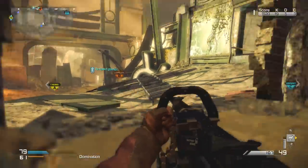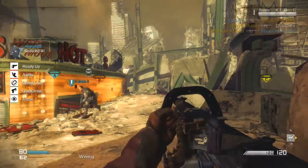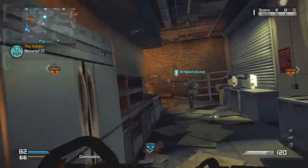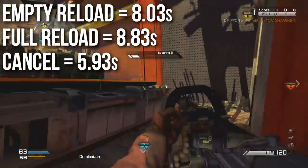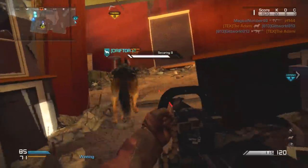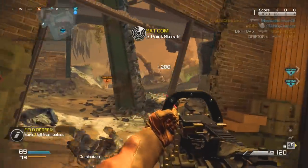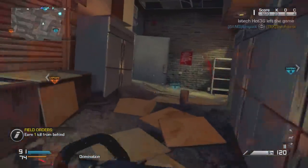Quick draw lets you snap to accuracy pretty quickly, but if you don't have the extra perk slot I wouldn't worry about it — it's not really necessary on this hip fire monster. One of its main weaknesses, common with all light machine guns, is that it's very slow to reload. The time to reload when empty or full is between eight and nine seconds. It does have a reload cancel, but that's still about six seconds. You need to be somewhere very safe when reloading. I actually run the Chainsaw with a P226 secondary for exactly this reason.